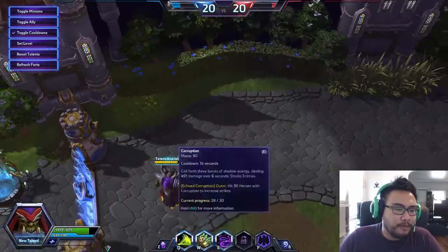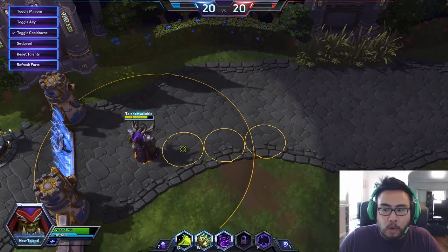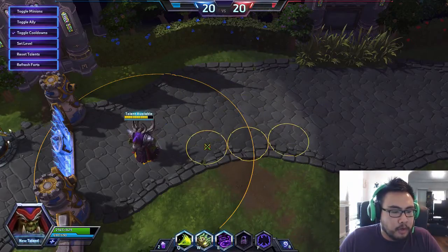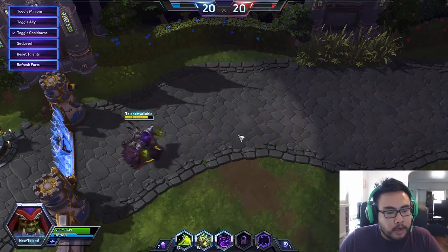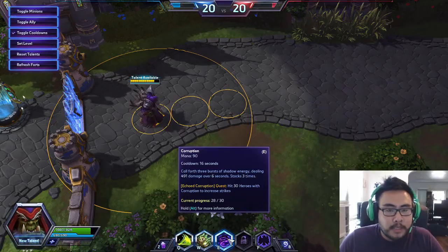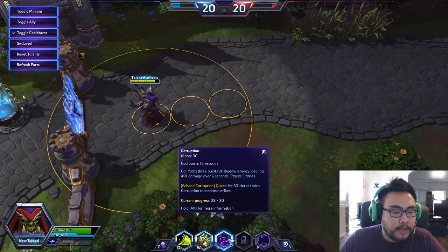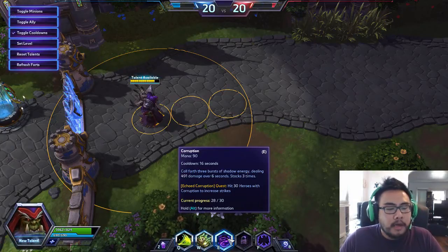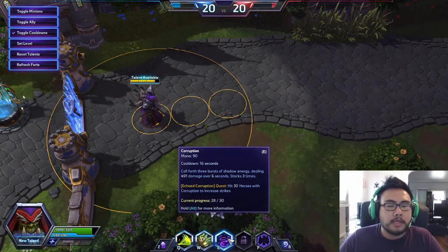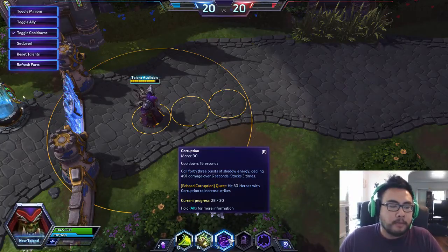His E is Corruption. It is three short bursts in a row. You can position it wherever you'd like within the little circle, and once you let go it strikes one, two, three times. You're able to hit an enemy more than once if they move into position, or clip them in the middle of two circles and they'll get hit twice. It's a heavier damage-over-time ability — not as strong as Lunara's poisons, but it can definitely build up over time.